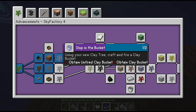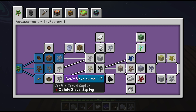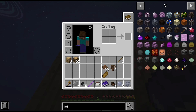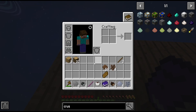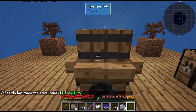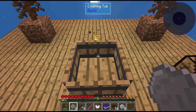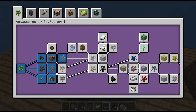From there we need to make a bucket using a clay tree — craft and fire a clay bucket. Bone and gravel. Rustic crushing tub, let's try that. Can I make that? I need slabs. What does this do? Anything? Can I put... what's the point? Okay so I have the crushing tub.